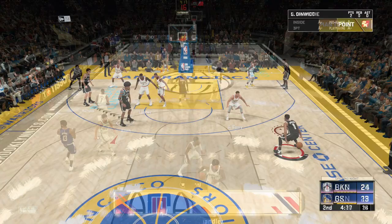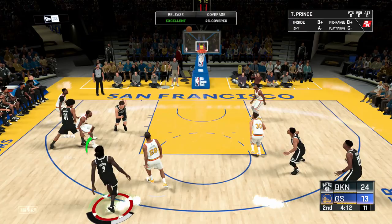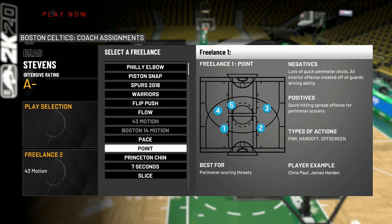We're going to start off in scrimmage mode to show all the branches, then show some gameplay against real people online. If you don't know how to call a freelance, I'll leave a link to a video I made. Starting with the description of the Point Freelance: the negatives are lots of quick perimeter shots, so if you have guards and wings that can't shoot, this is not a good freelance to run. Also, if you have a dominant big man you want to play through, this is not the freelance to run. All interior offense is created off guard driving ability, so if your perimeter players can shoot but can't drive and finish at the rim, getting baskets inside could be hard.